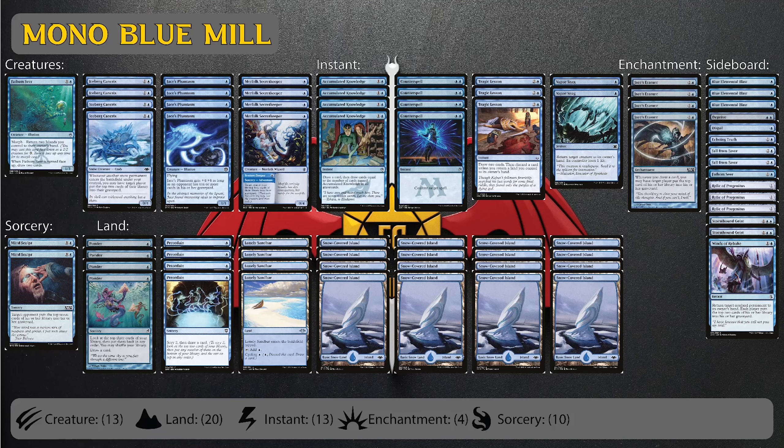We're back with another pauper deck tech, and this is an archetype I've fallen in love with recently. I play a deck similar to this in standard with Ruined Crab and Teferi's Tutelage as a passive mill engine, then go over the top with Into the Story. In pauper we have watered-down versions of this, but I think this list is pretty good and will be able to close out mill victories.